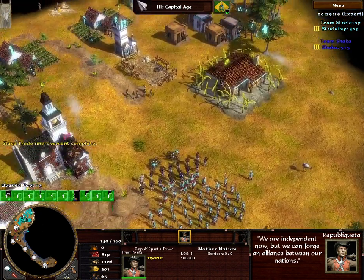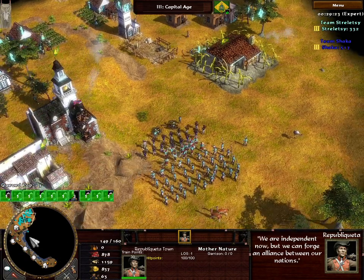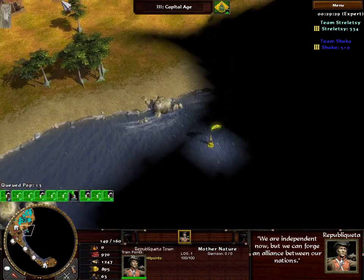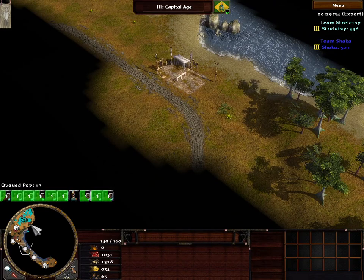Both are Republiqueta natives. Wanted to see what sort of natives this map has. I like the design though — it's a really large lake. You can either take advantage of it with ships or just walk around it with these nice little trade routes along the sides.